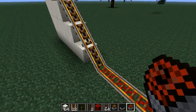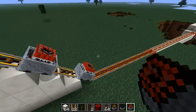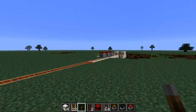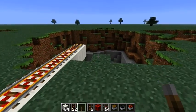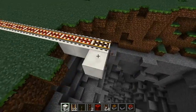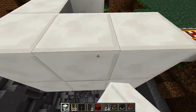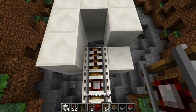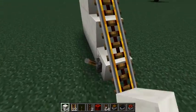Minecart with TNT. So if I put this one here, and this one here, and this one here — and stick a lever on. That was supposed to tick down though, what the hell happened there? Let's try that again. Activator rail, detector rail. We'll try it with one, we'll try it with a single cart this time.